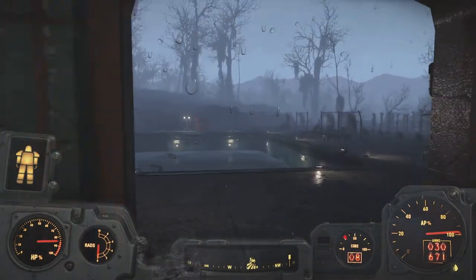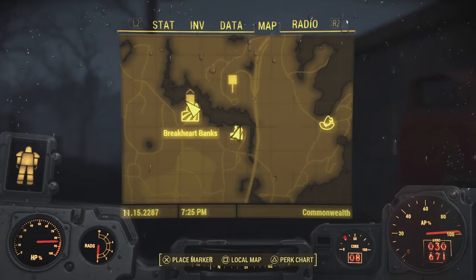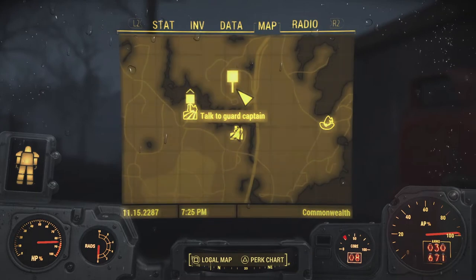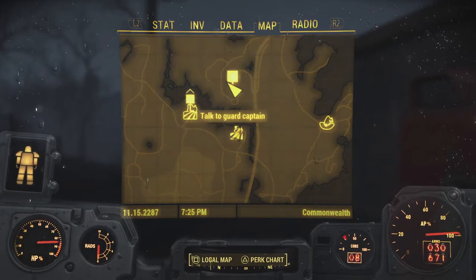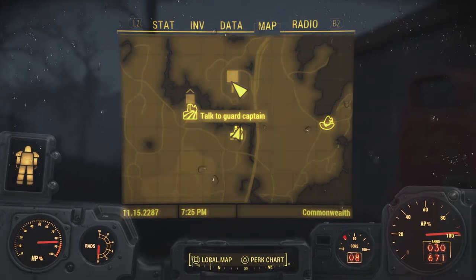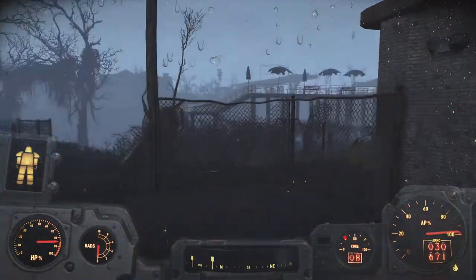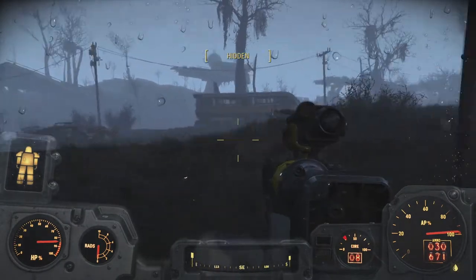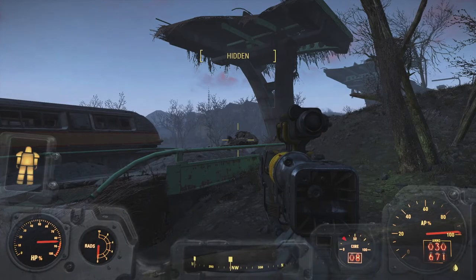There are beds here but they're all owned so I can't do anything with them. There might be a bed in Parsons, but I'm not sure. Let me enable that quest — so it's just along the river to Break Heart Banks. If I want to go to Parsons State Insane Asylum I might as well take the road up there right now. Let's check Parsons first, then we'll do Break Heart Banks if we still have time. This is survival — if we die we go back to the last save, which was where the USS Constitution took off.